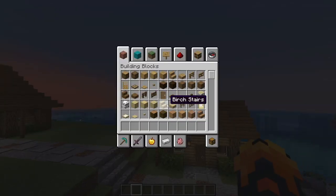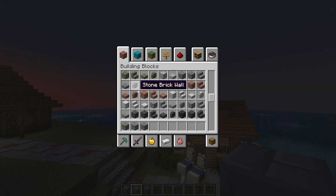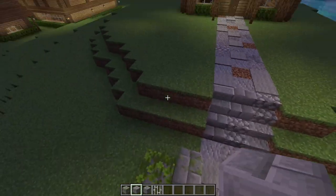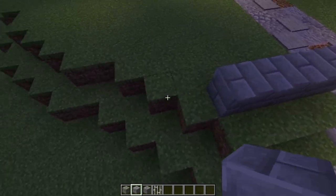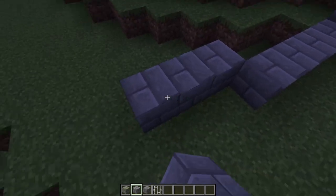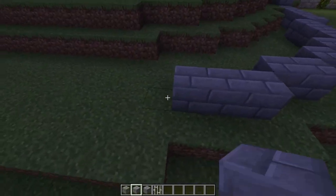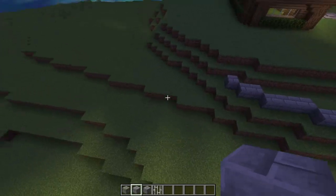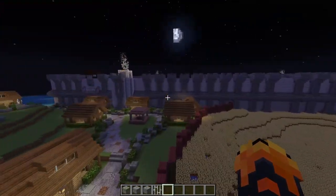I don't want that house to be the focus of the whole episode, so we're going to move on to the next thing. Going to want some mossy, some stone, some cracked, and iron bars. Where do I want this retaining wall to start? I don't want it to extend too far past here because I want it all to show on the map too. So let's go pull the map and see how far we can go.